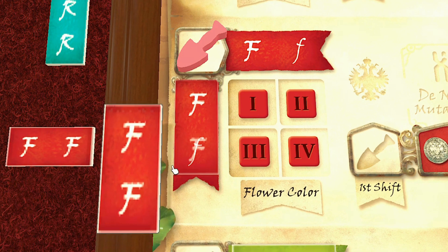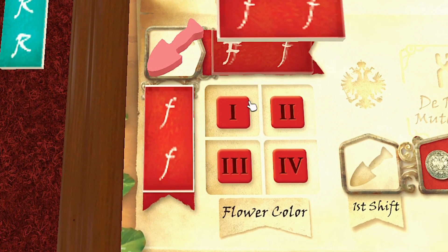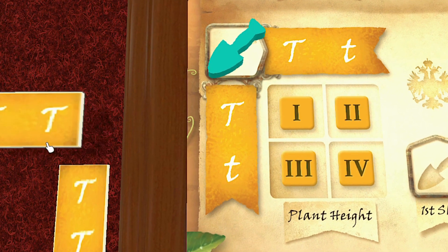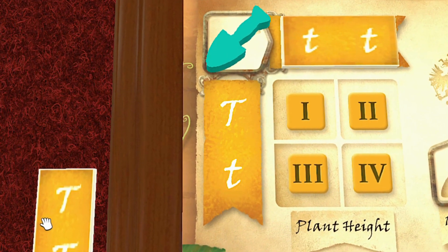And in advance of that, you can alter the odds to get the die that you want by changing the Punnett square box in order to get more dominant or recessive traits. It's a simple and unique mechanic that works quite well, as there is some jockeying for position on the various grids, and this can have a big effect on your strategy.